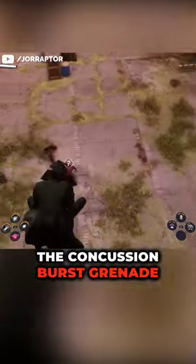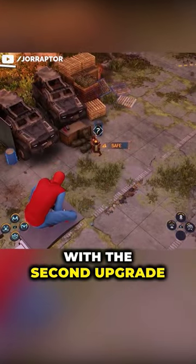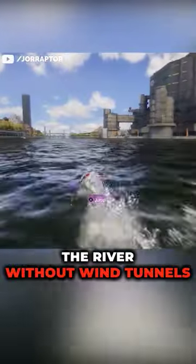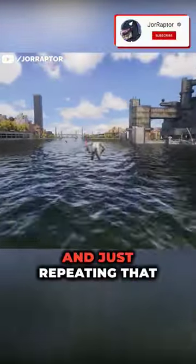You can turn the concussion burst grenade into a noise maker to lure enemies to a certain location with the second upgrade. You can also quickly cross the river without wind tunnels by surfing, then gliding, then surfing, then gliding, and just repeating that.